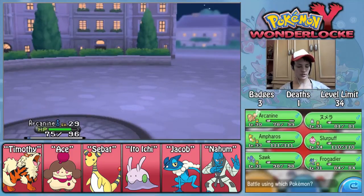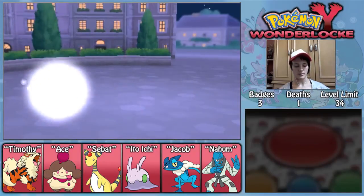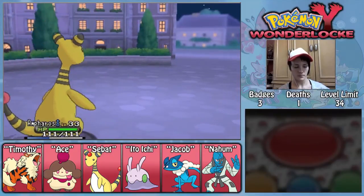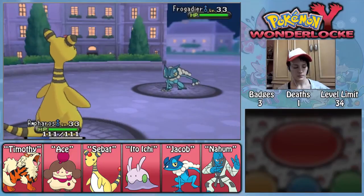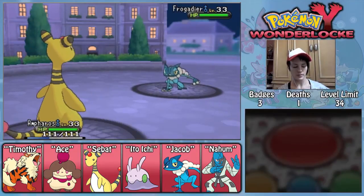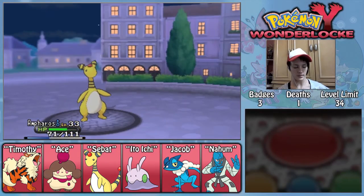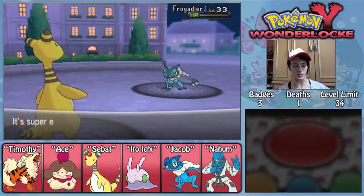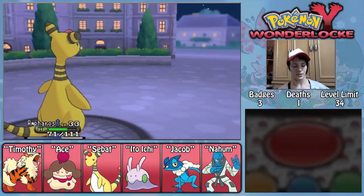Oh, I can switch, which is good because he's got a Frogadier and I do not want to keep Timothy out against that. Alright Sabat, you got this one. I had to be careful — this thing could hit decently. Oh, that was a crit — I was going to say that was a decent hit, but it was also a crit. And we one-hit KO'd it — so it's all good.